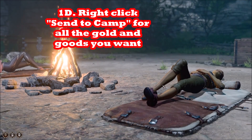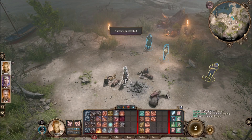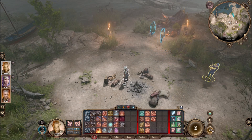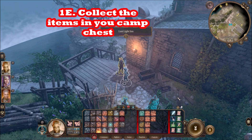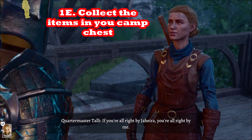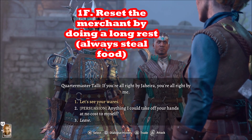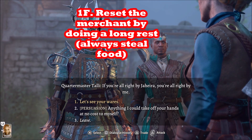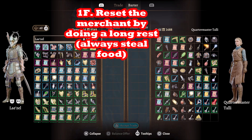Get all the items you want — I recommend getting a lot because there's great stuff at vendors like potions. Always get food too. You reset the vendors by long resting, which is much more frequent than leveling up. In a completionist playthrough you'll do hundreds of long rests, while you'll only level up 11 times. I think you could easily get 30,000 gold per hour if you're just focusing on gold, probably a lot more.